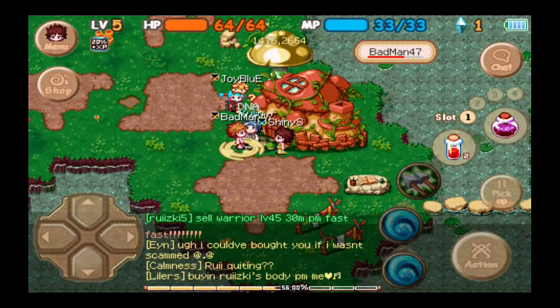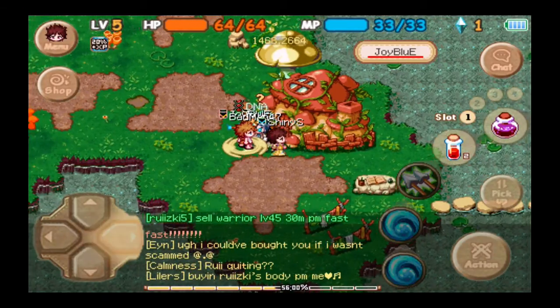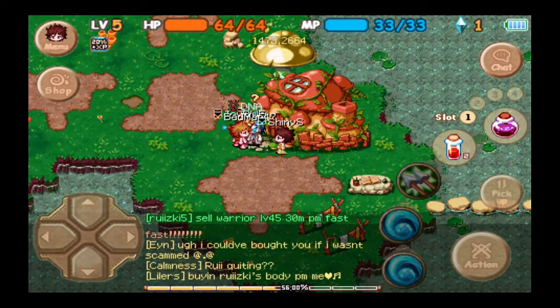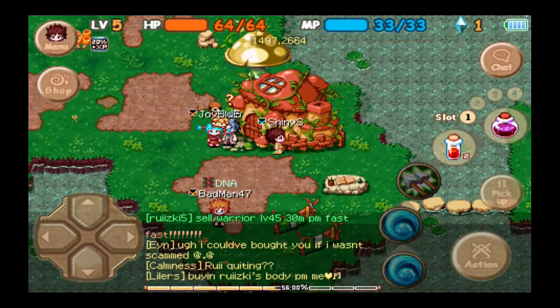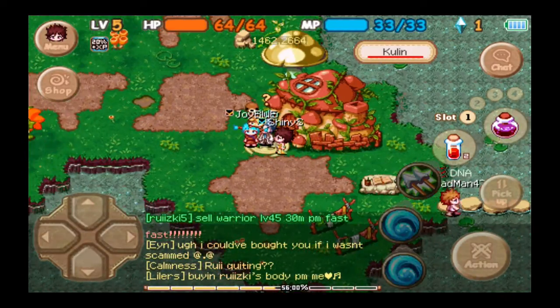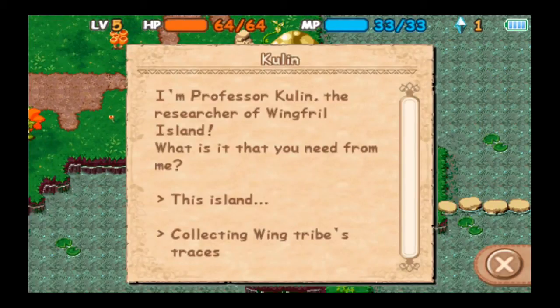Hey there, what's up? Joy Blue and the other faction. But yeah, this is Cullen — this guy, an NPC. They're talking to him and so will I. I'm trying to tap on Cullen. There we go. Hi, I'm Professor Cullen, the researcher of Wingfrill Island. What is it that you need from me?